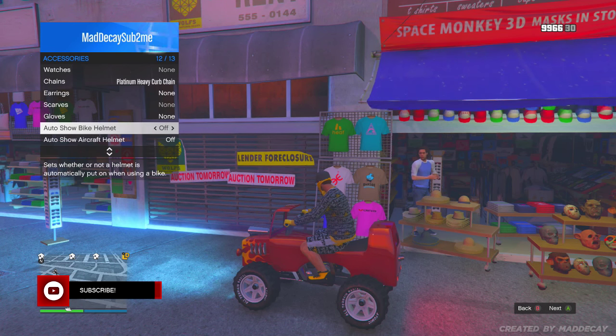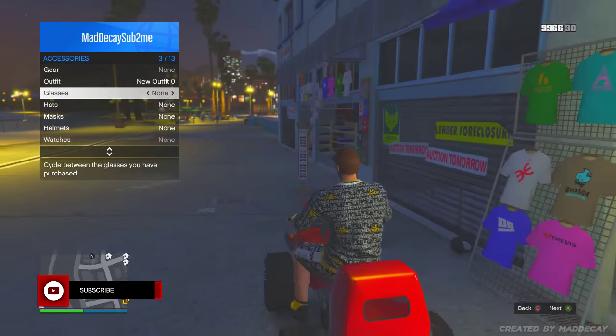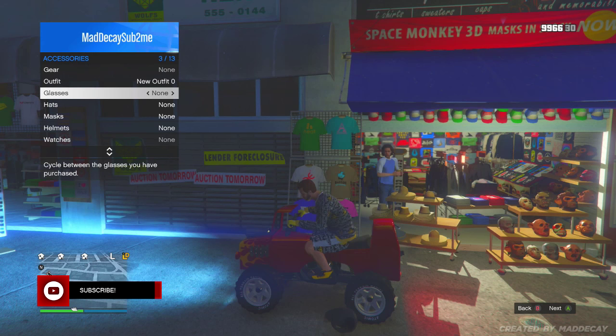Now do this quick step. All you need to do is set your bike helmet to on, so when you get on your bike or ATV your character will put it on. You have to set this to the one you like and want to use for this glitch.